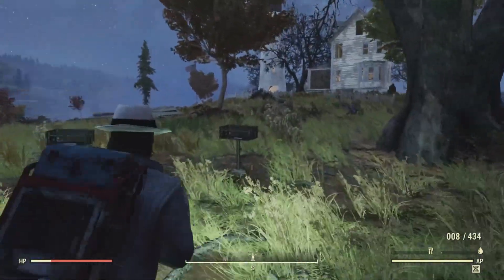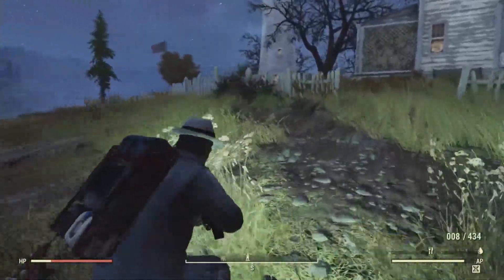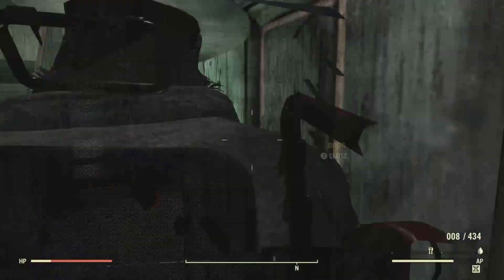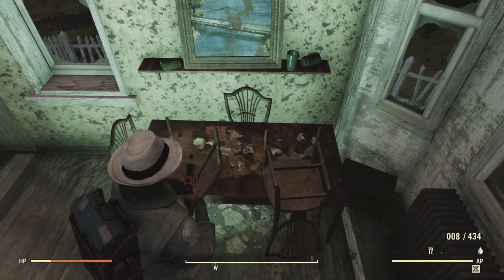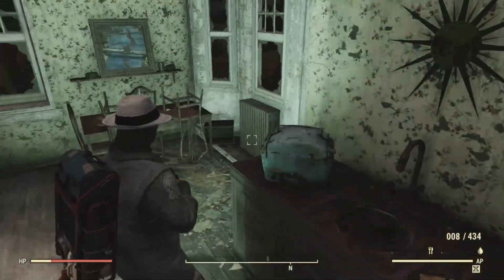The last magazine location is back in the house, on the dining table on the first floor. This is a small location with a few areas to check. Here's the dining table — if we got lucky there would have been a magazine here, but unfortunately no magazine spawned and no bobbleheads spawned today.